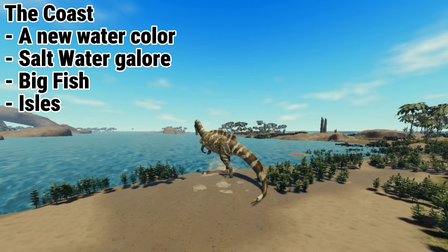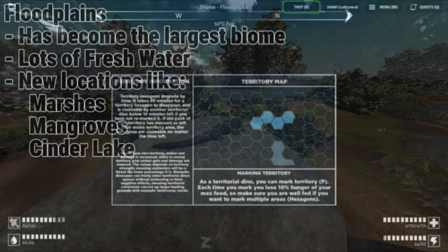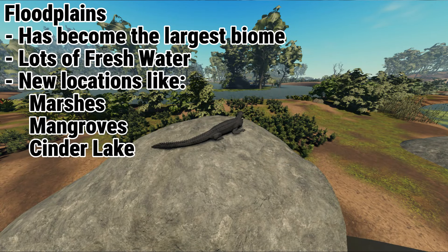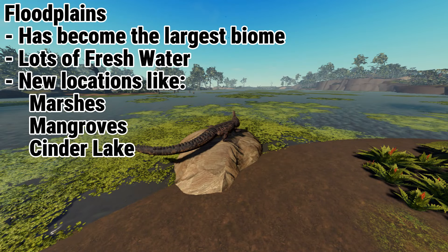Well, not anymore — because of lag and atrocious code, all fishes have been changed to just being spawn corpses. There hasn't been a lot of changes in the swamp other than making the water deeper and brackish, a mechanic I will talk about later. It has expanded into becoming the most extensive biome of the map with a good old river, a big marsh, mangroves, and the magnificent Cinder Lake — the biggest lake in the game. A fantastic place to be with any semi-aquatic like Spinosaurids, Deinocheirus, and even Cerato, plus the new bundle of dinos.